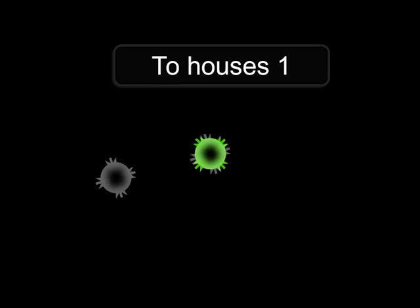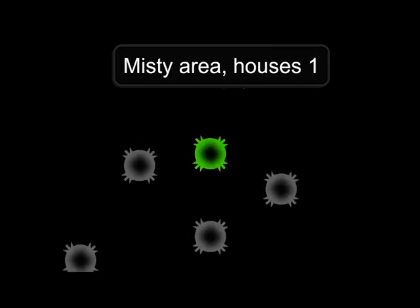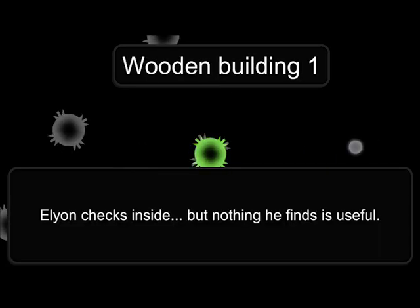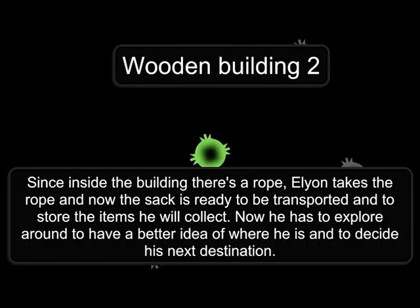To Houses 1. You have reached Misty Area, Houses 1. Wooden Building 1. Elyon checks inside. Medical Kit. Wooden Building 2 — inside the building there's a rope. Elyon takes the rope, and now the sack is ready to be transported and to store the items he will collect.